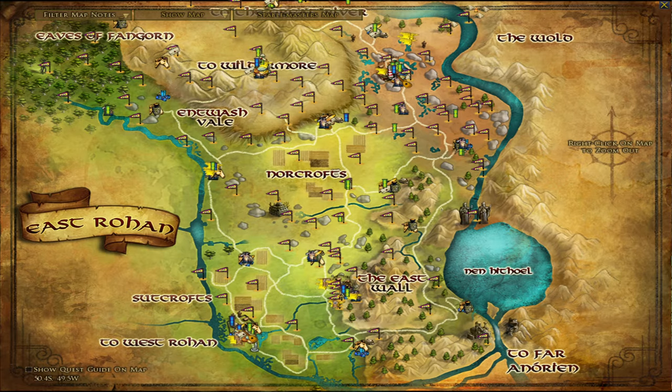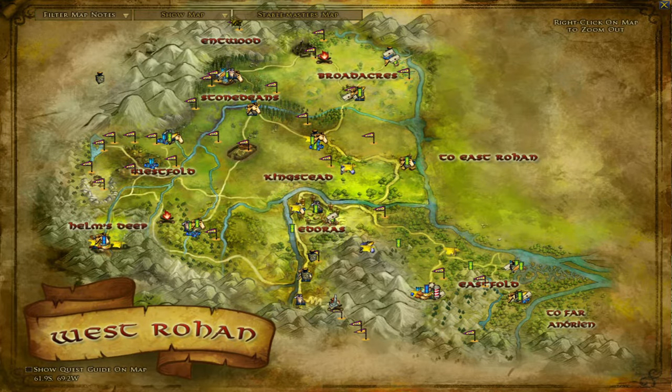Level 85 to 90 is going to be the Kingstead and East Fold in West Rohan. This whole area is a lot of 85 to 95 — all these different sub-areas like West Fold, East Fold, Kingstead which is right in the middle at 85 to 95. The Entwood up here is actually at level 95, and the West Fold is also up to 95. These areas will get you to level 95. There are a lot of quests and you can pick and choose, but you will have to do most of Rohan to get there.